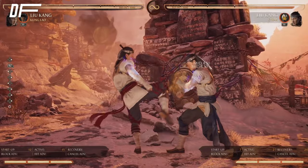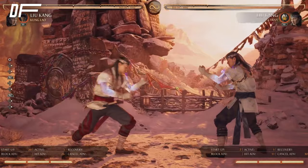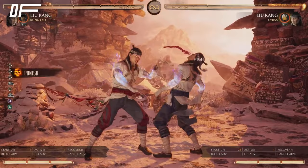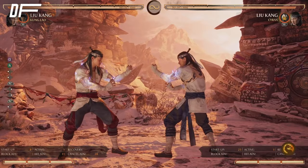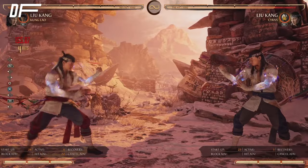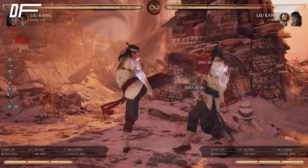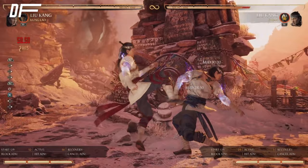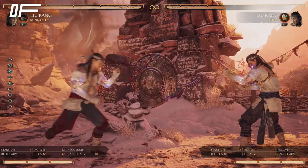Once you get in you're gonna want to use the forward four string — you can stagger it. The full string is four-four-three-four, so that's a good string. One thing to point out is there is a gap in it, so if they use a reversal you get a full punish. That's when the mind game comes into play — if they're trying to reversal you do this and they're gonna get hit every single time. You can also go for armor on block, but it is risky since you're spending meter and if they read it and block it you're gonna get punished.